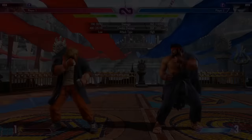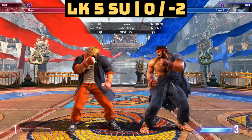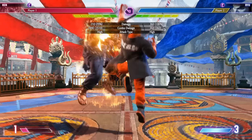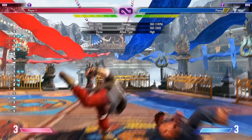Crouching light punch and stand light punch are both four-frame options — the fastest buttons in the game. They combo into each other, and crouching light punch is plus five on hit, meaning it can also go into stand light kick and stand medium punch. Crouching light kick is also really good because it hits low. A string you want to practice is crouching light kick, crouching light punch, stand light kick into a special. People need to block that, and if they do you can start throwing because all these buttons leave you in throw range.